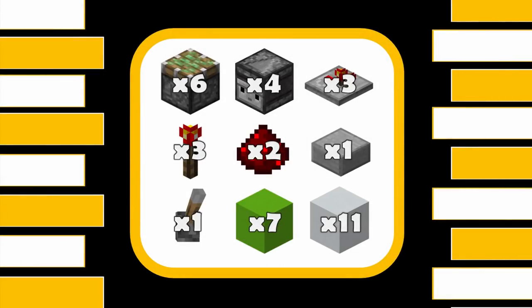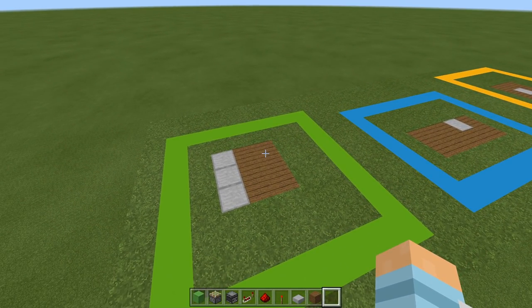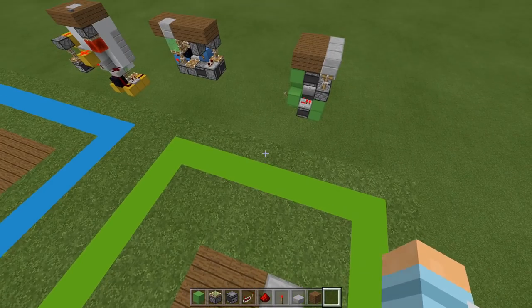For our first build, the drop-down staircase, you're going to need: 6 comparators, 4 observers, 3 redstone repeaters, 3 redstone torches, 2 redstone dust, 1 slab, 1 lever, 7 blocks for redstone, and 11 blocks for decoration. For every tutorial we're going to go nice and slowly. I'm also going to show you how much to dig out so you can do it in survival, and after every tutorial I'll show you how the build works.